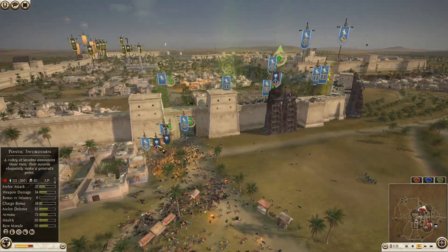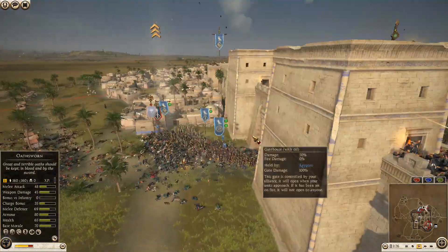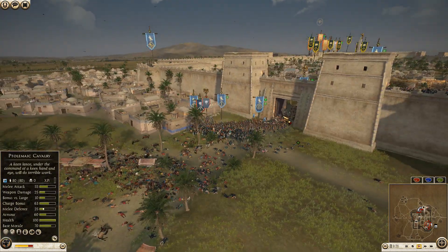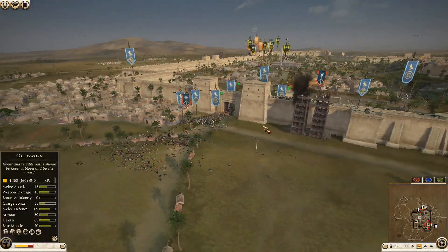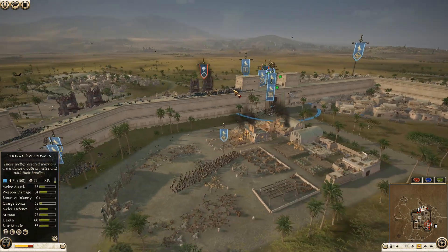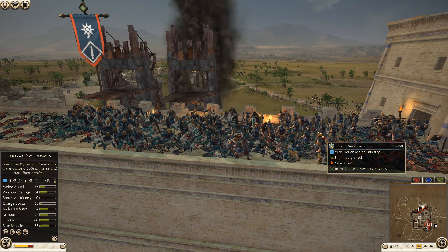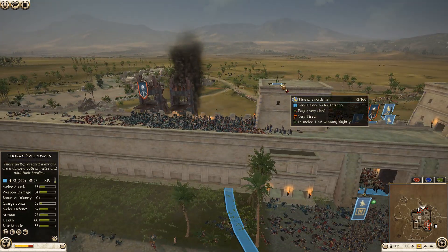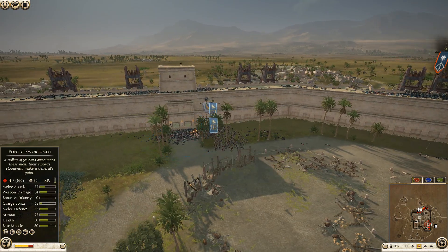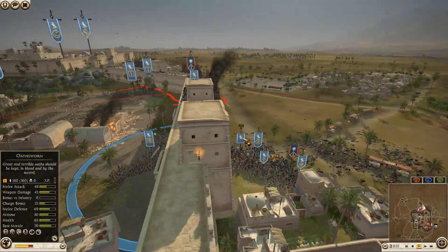Pontus is gone. Wow - great job Egypt, really really great job. Here comes Egypt's general piling out of the city - maybe he's a little jealous, wants to get some kills. We have another unit of Pontic swordsmen up on the wall - actually that's a Thorax swordsman. So you have the defenders easily. Egypt could just send a unit up here, come along the wall, get into the back of those Pontic swordsmen, and that would be about the end of that.